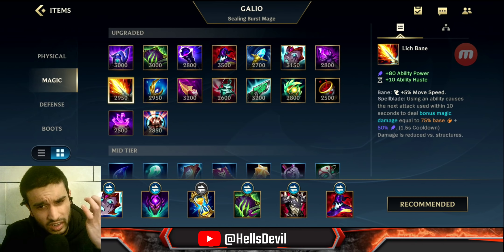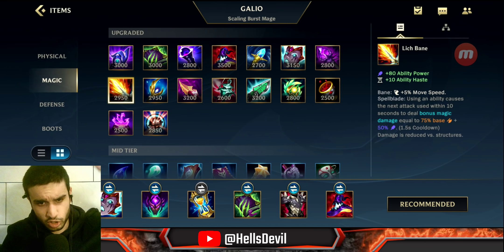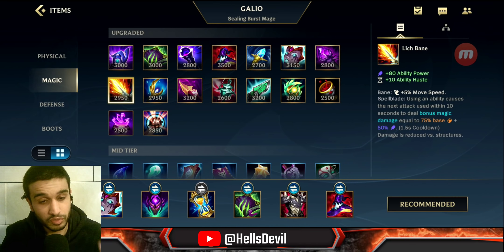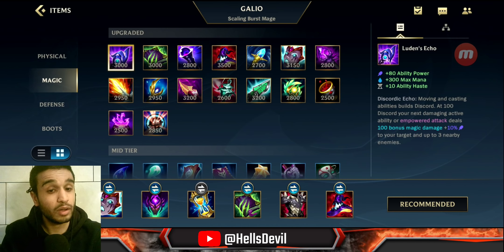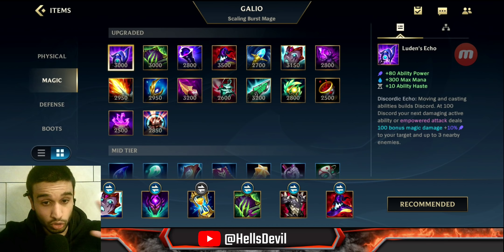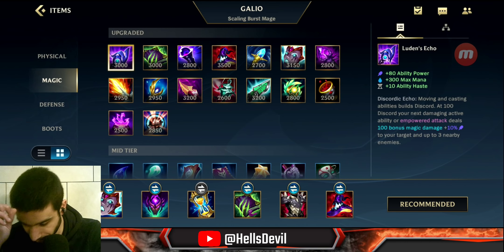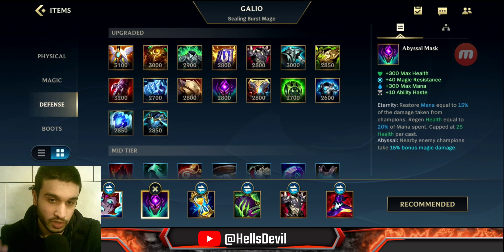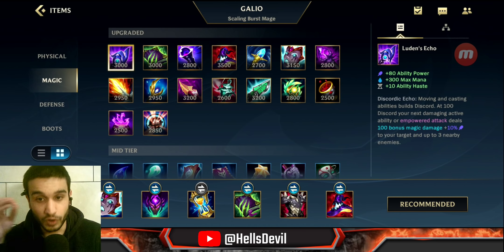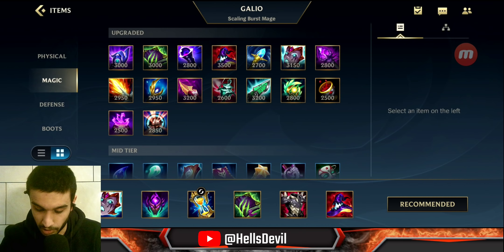Lich Bane could potentially work if you really want to utilize Galio's passive — the basic attack that smashes the ground. I don't love it, but it could work as a late game item. Luden's Echo is another option for late game, but only if you don't want to engage. Use it if you want to poke with your Q. It doesn't fit well with Abyssal Mask, but it's worth mentioning.